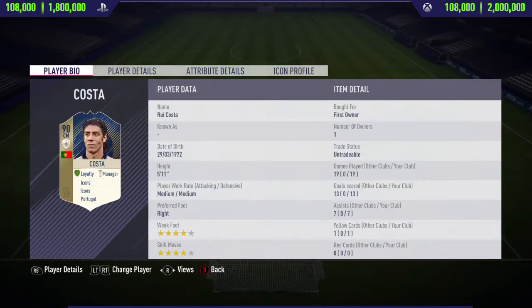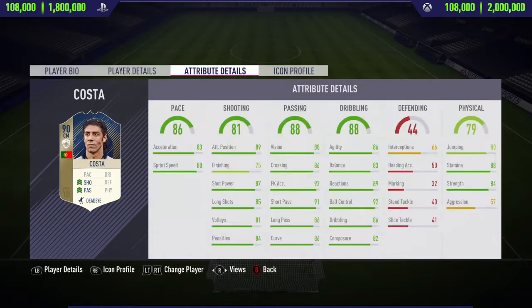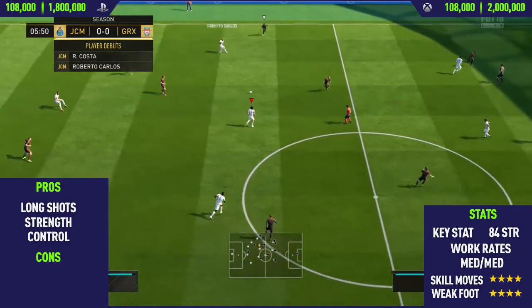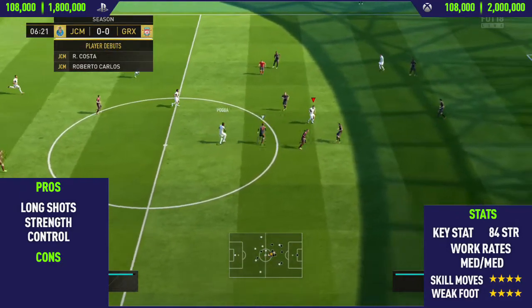Hi guys, Jason here, welcome back to a brand new FIFA 18 player review. Today I'm reviewing the 90-rated icon Rui Costa. On PlayStation 4 he'll cost you anywhere from 108,000 to 1.8 million coins. On Xbox he's slightly more expensive at 108,000 to 2 million coins. If you decide to do the SBC instead, that will set you back just over 500,000 coins on both consoles.